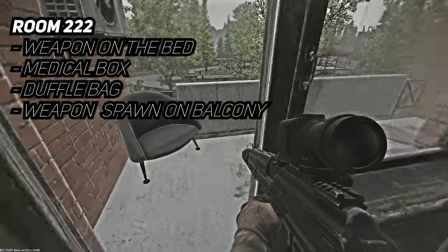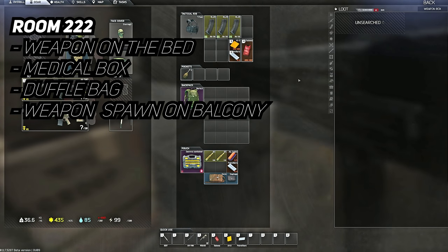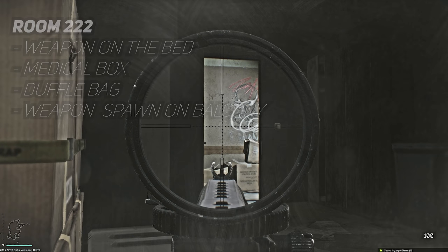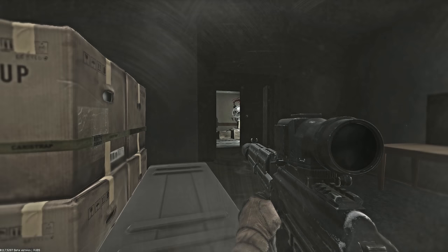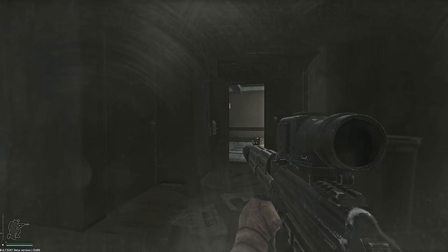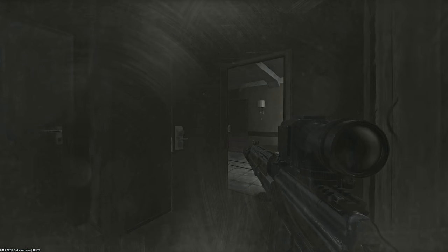Inside the bathroom of room 218, on top of a cardboard box, is a weapon spawn with a chance for an RSASS to spawn. Going through the balconies to room 222, there's a chance to spawn a weapon on the bed, plus a medical bag and a duffel bag. Make sure you check the right corner of the balcony as there is an M4 spawn there as well. You can also buy the 218 key separately, but at 500k versus 460k for the 221 key, you save money while still accessing all these rooms.